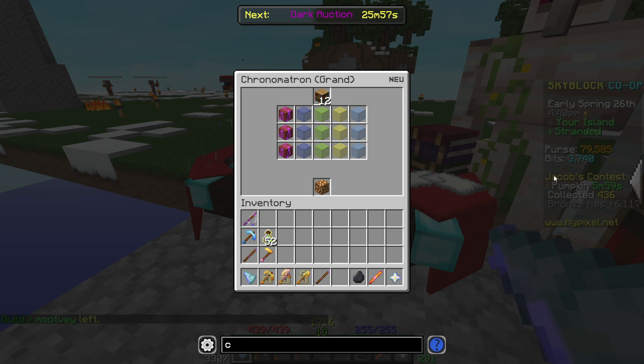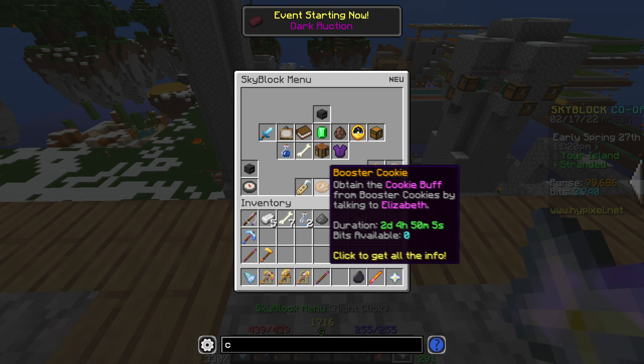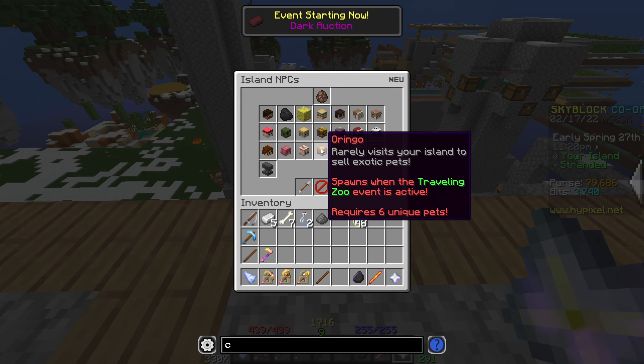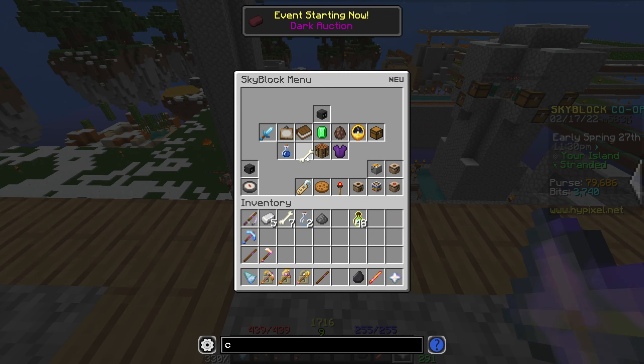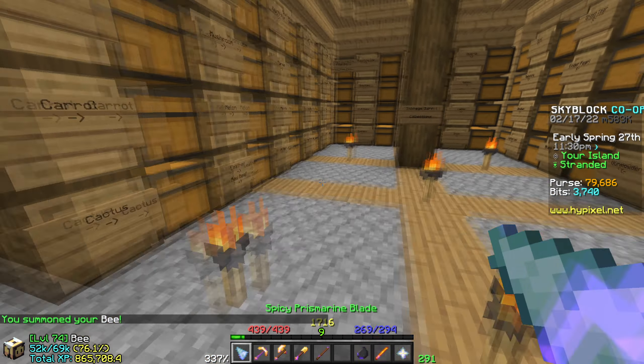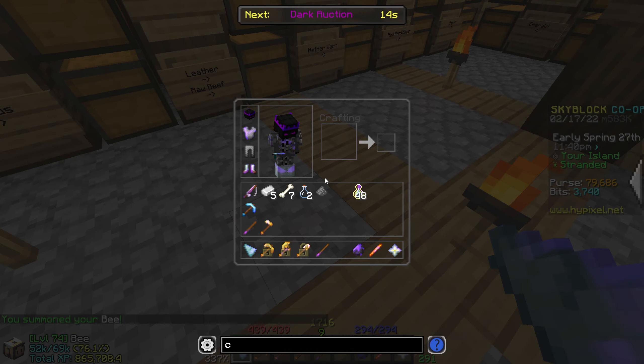In the midst of getting all this glowstone, I have a little thing for us to do, because one of the NPCs that we need to get is called Oringo. This requires six unique pets. I only have one pet and it's a bee pet — for some reason it's not active. But we can make another pet, don't worry.